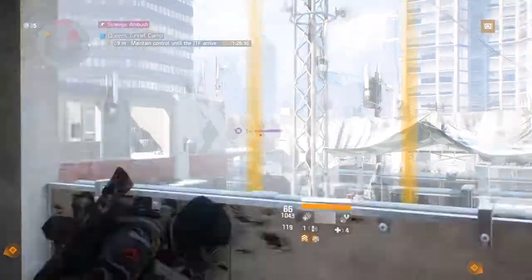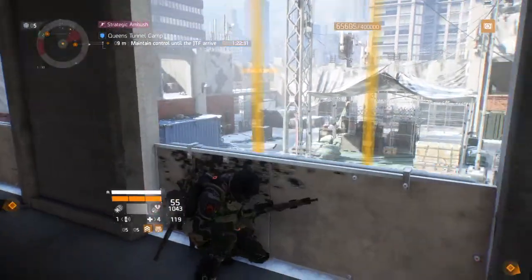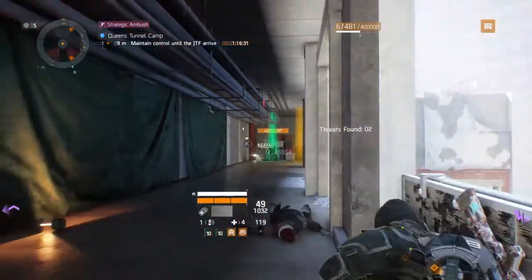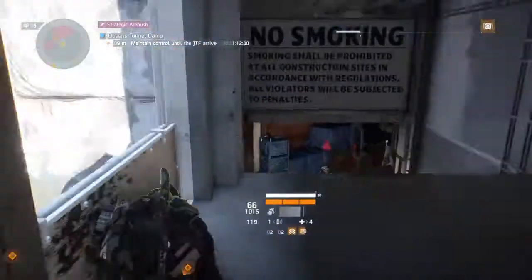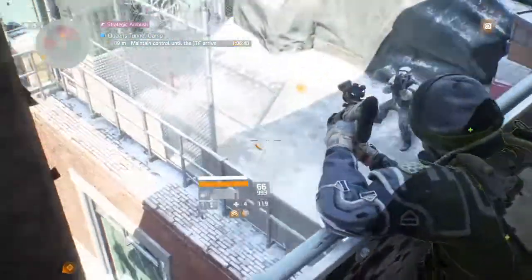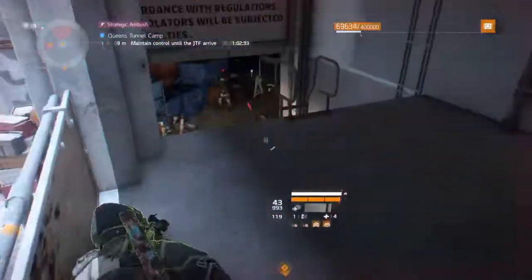Keep an eye out for the sniper — stick his head up, there we go. Also watch this door down here because enemies do spawn out of that door. Just scare them off the door and kill them down there.